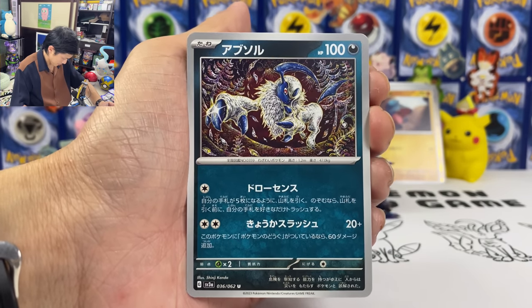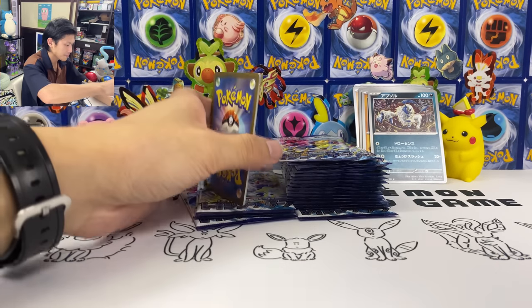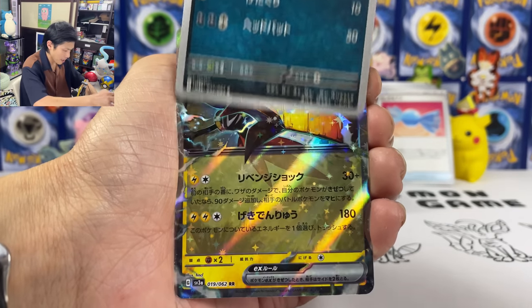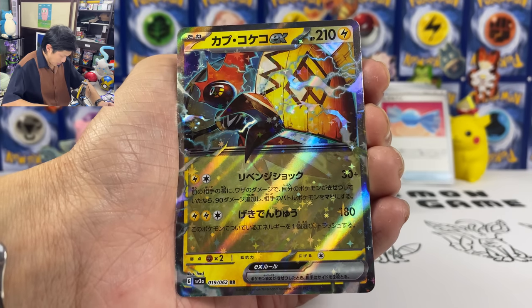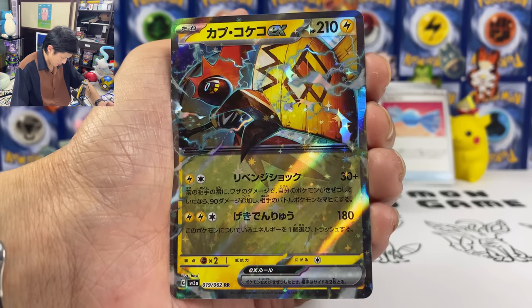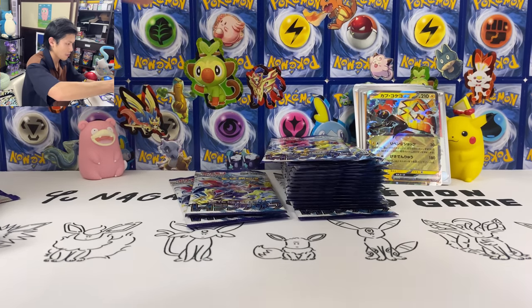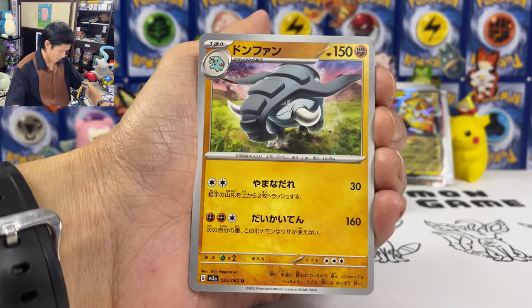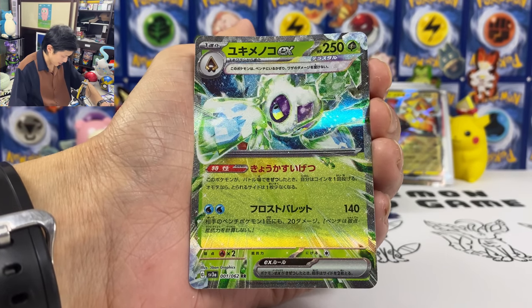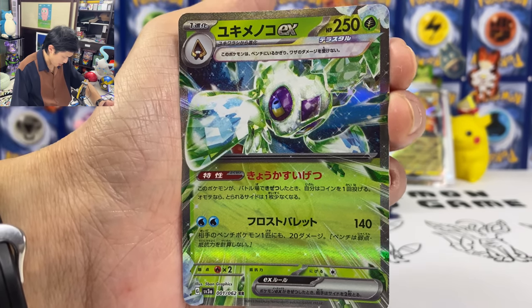Absol — if you've seen this artwork before, cool artwork though. Rare Candy again. Parasol Lady is also SAR — Parasol Lady SAR. Ramerade, and we got Tapu Koko EX — 210 HP. 30 plus, if your Pokemon got knocked out in the previous turn this will be 90 more damage, and then your opponent is Paralyzed. Almost halfway there, please give me one more good chomp. We get Frostlass EX — Ability: if this Pokemon got knocked out, toss a coin, if heads your opponent takes one less prize card.